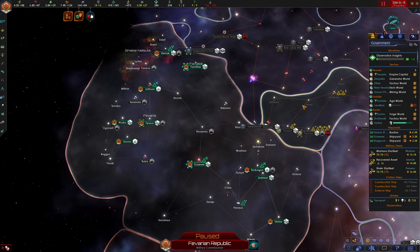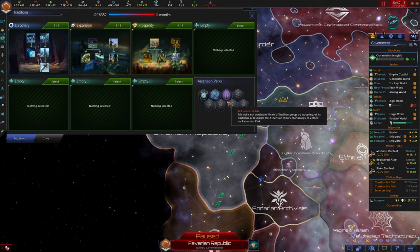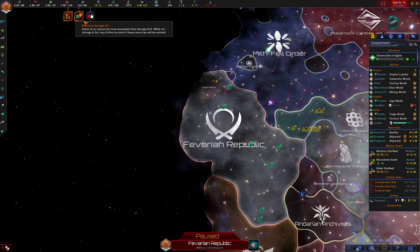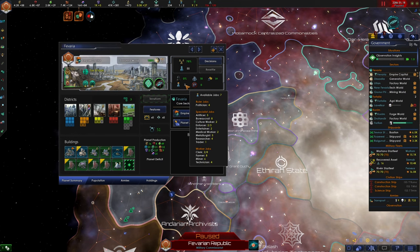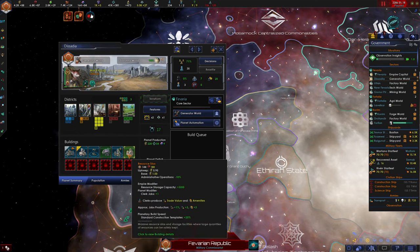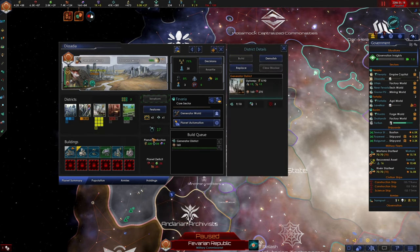Let's see to our planets. On Favaria: 18 housing, seven jobs - we are good for a long time. We could potentially do with another generator district, and that will have this planet fully maxed out until we can clear the blockers. The blockers allow us to build four more districts.